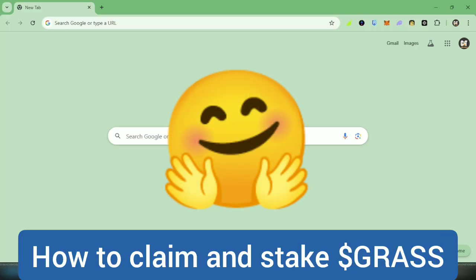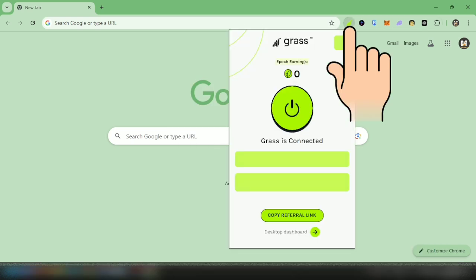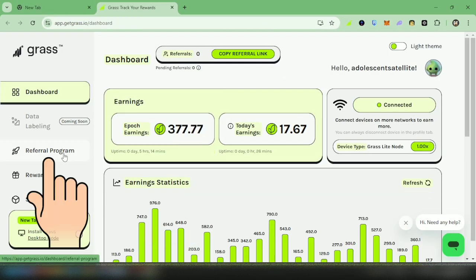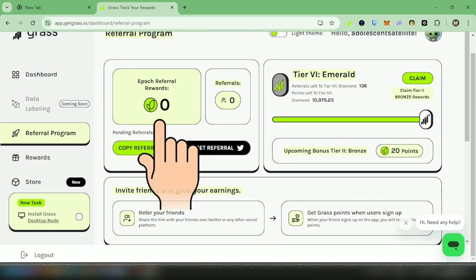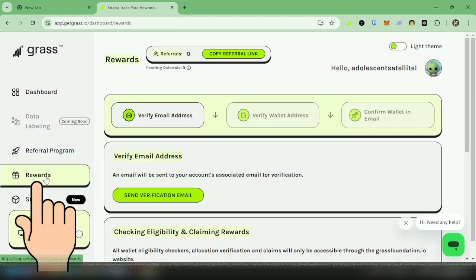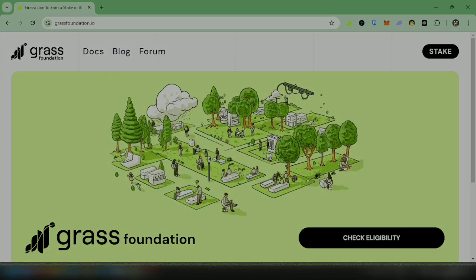I'm going to show you how to claim Grass tokens from the airdrop and stake them. I have the Grass extension in my Google Chrome. Let's check my desktop dashboard. You can see here that I don't have any referrals — whatever I get from the airdrop is purely from running the extension in the background. If you want to install the Grass extension, you can check out the links in the description below.